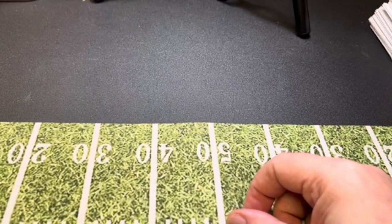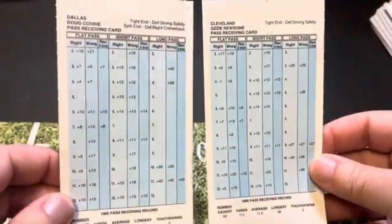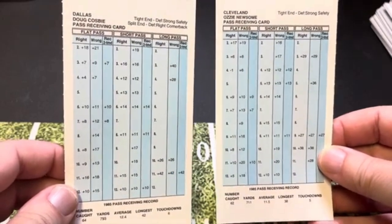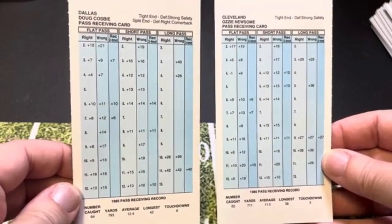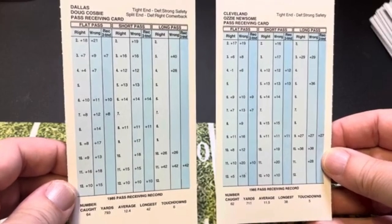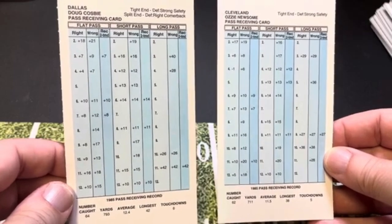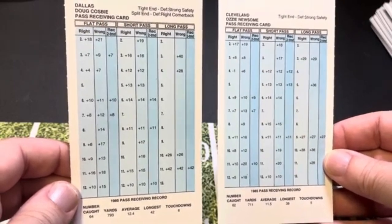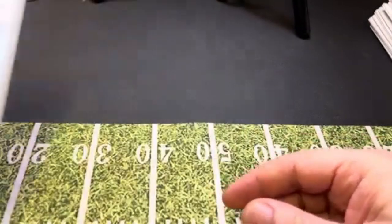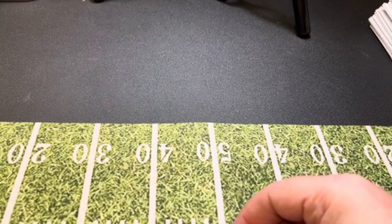There are only two tight ends I want to look at, and that is Doug Cosby of Dallas and Ozzie Newsome of the Cleveland Browns. They caught 64 and 62 passes respectively. That probably doesn't hold a candle to today's tight ends, but remember this is 1985. If you've seen some of my 1972 games, you know it's very run-heavy — the 70s were very run-heavy. In 1985 they were working their way out of that, but they weren't quite all the way out of it yet.